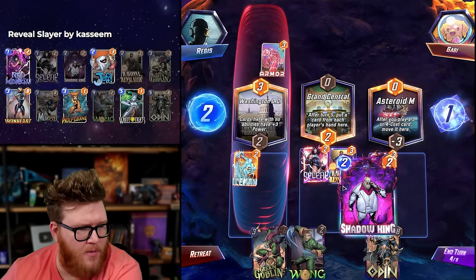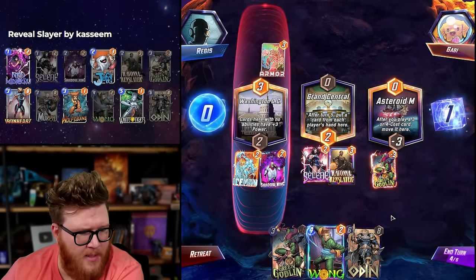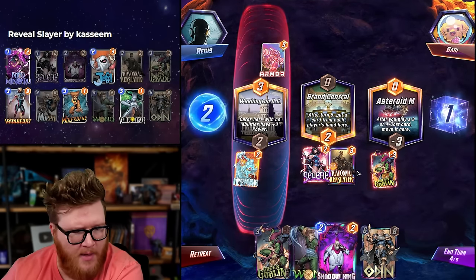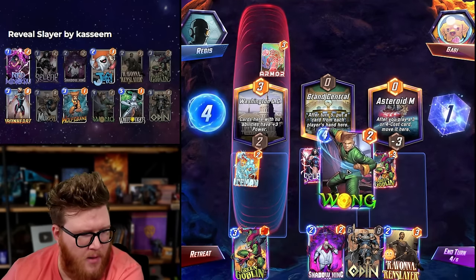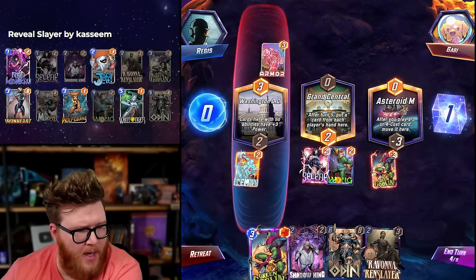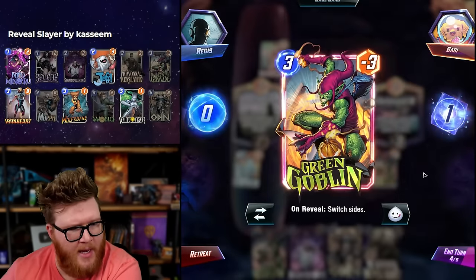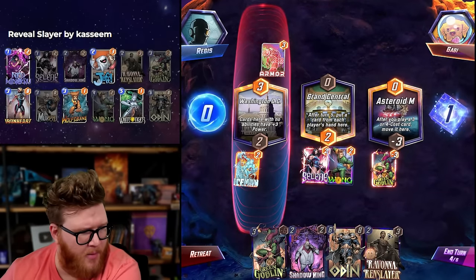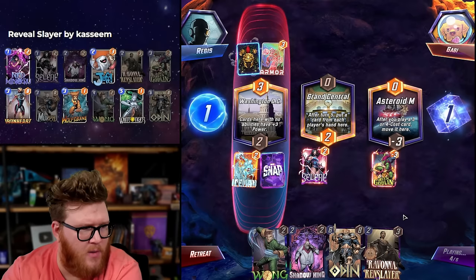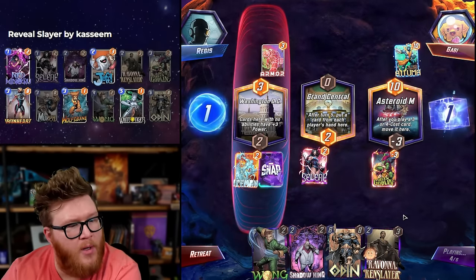I prefer this but it doesn't set me up that well next turn — what am I playing with it? Not a White Tiger. I know I can play Goblin Ravonna, but it's weird because you kind of want Wong and Odin together. You can't have Wong and Green Goblin because Green Goblin would come right back again. Maybe this isn't a Wong game — weird because Wong is so good for us usually. Oh, the Atuma goes right, so the Green Goblin is going to kill the Atuma! Oh my god, that's perfect — that's beautiful!